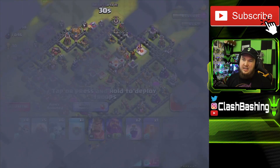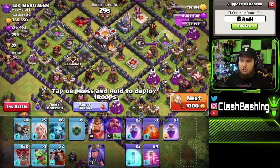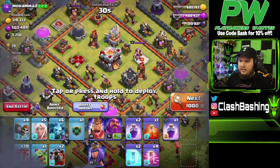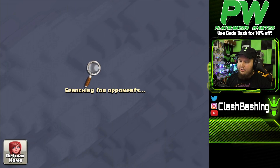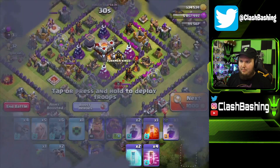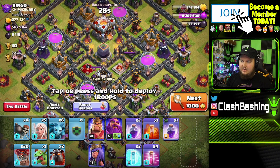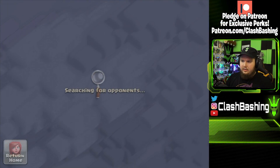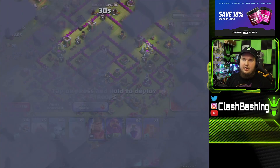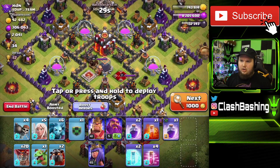Let's go out and try to find some loot. We really need gold, elixir, and dark elixir — a little bit of everything. That's gonna be the battle plan. I'm trying to find something really good; earlier I was hitting like 500,000/500,000. I don't really want to hit a Town Hall 12 with my little baby heroes. That giga tesla is nasty. Sometimes when you're farming you just gotta next — you gotta be patient and find the base you want to hit.